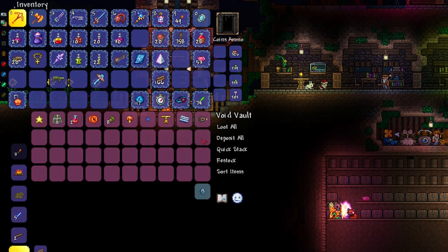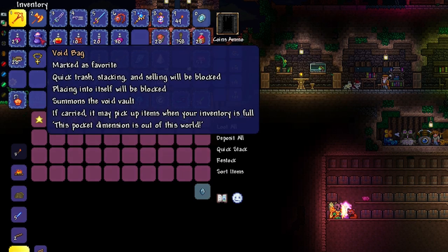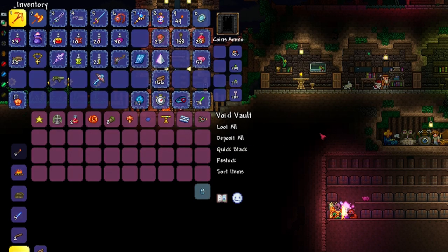The void vault is actually character-based rather than world-based. The items you can see here I actually picked up in my master mode world and they've transferred over to this one because I had the void bag on this character. That's an interesting and really cool feature — potentially useful if you wanted to get some corrupt items in a crimson world and didn't want to transfer them all in your inventory.